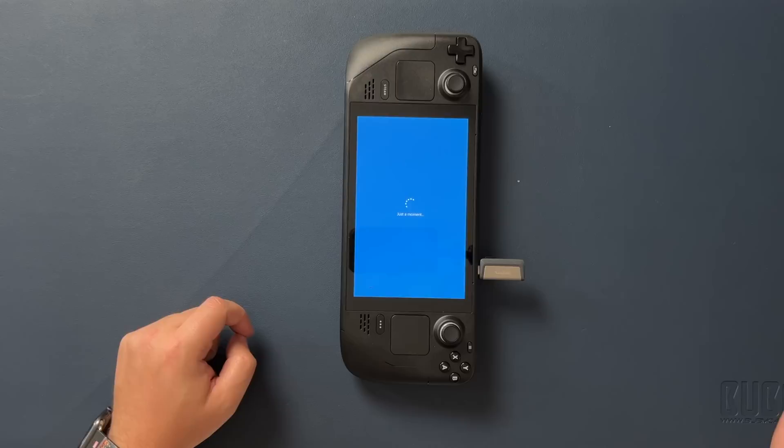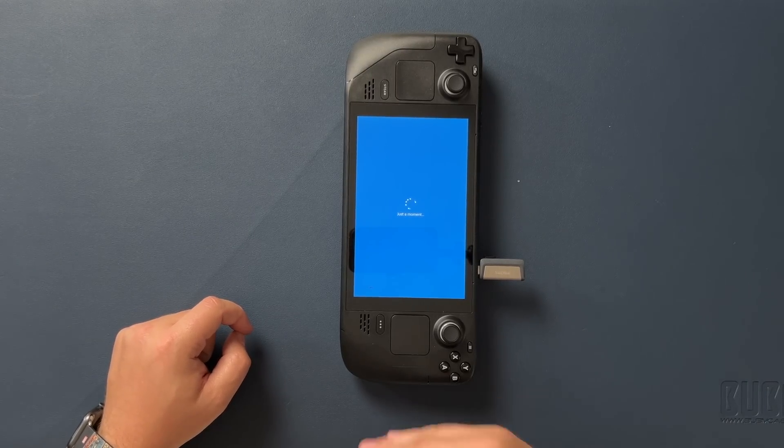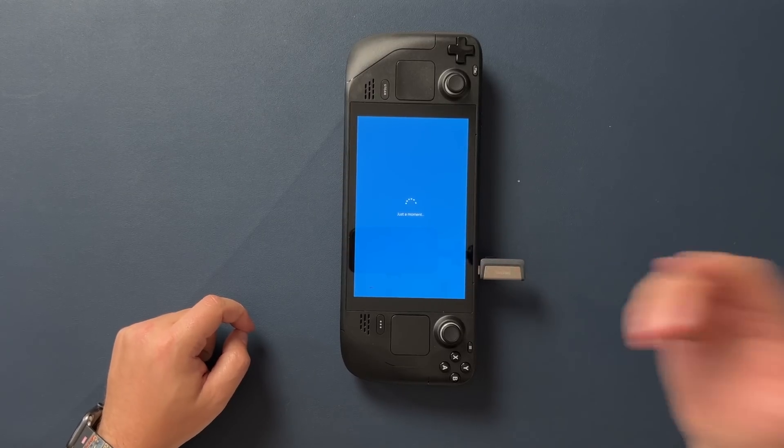The scariest part about this process is that the first time you boot Windows off the flash drive, it has to restart once. But when you restart the Steam Deck, it goes right back into SteamOS. So you're going to reshut it back down, then turn it back on while holding the minus key — that gets you back into the first-time setup of Windows.